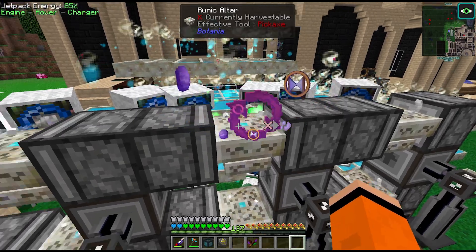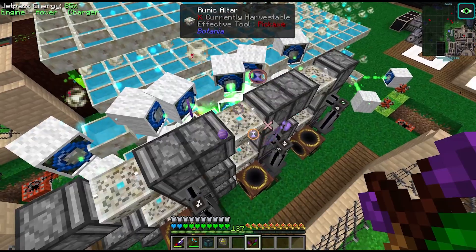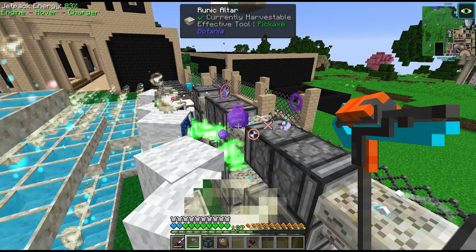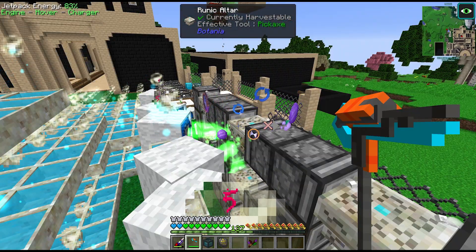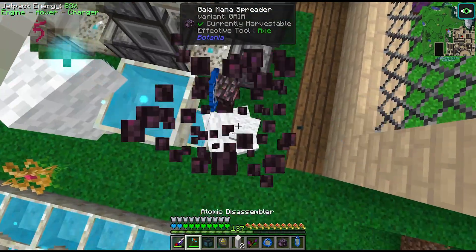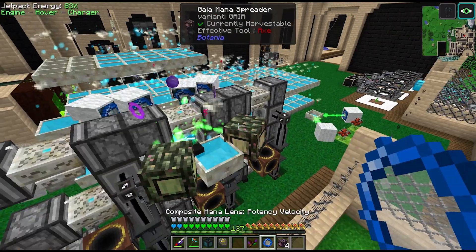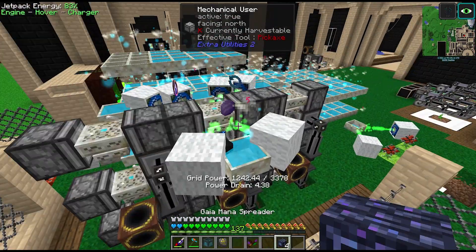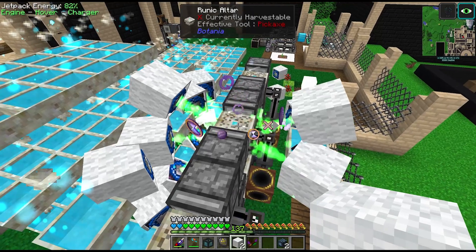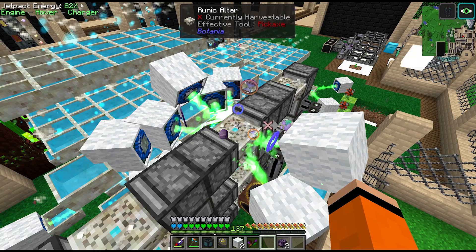We need to upgrade these spreaders and get as much mana in here as possible. We have our first tiny green bar — I don't know if you can see that. After about five minutes we have less than 10% progress. Let's take some of these Gaia mana spreaders and add another mana pool on this side, and another on top. That is a serious amount of mana we're giving this thing now, but it's still going to take probably around 20-30 minutes.